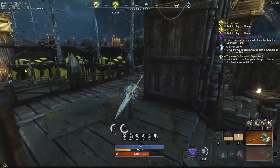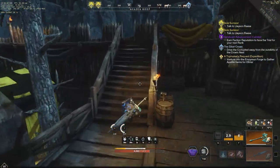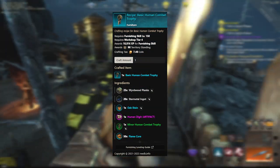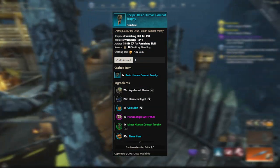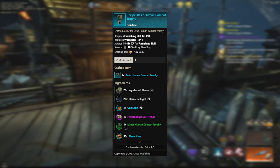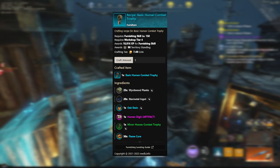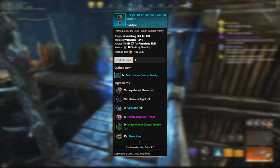Now let's move on to the basic Human Combat Trophy. Much like the other combat trophies in the game, you're going to need 25 weird wood planks, 20 star metal ingots, one oak stain, a minor Human Combat Trophy, and then 50 flame cores. And then the artifact ingredient you're going to need for the basic Human Combat Trophy is called a human digit.